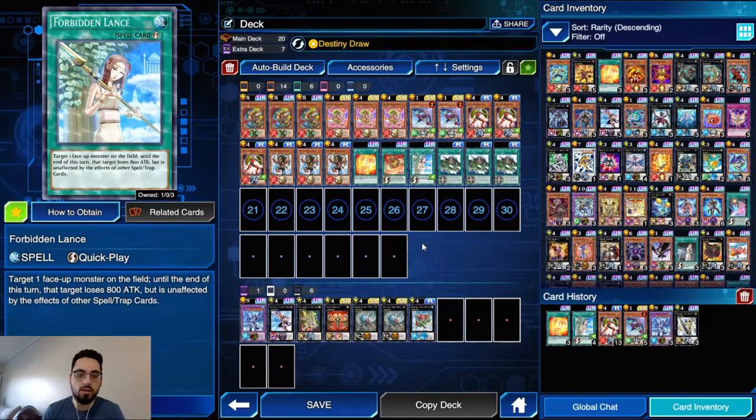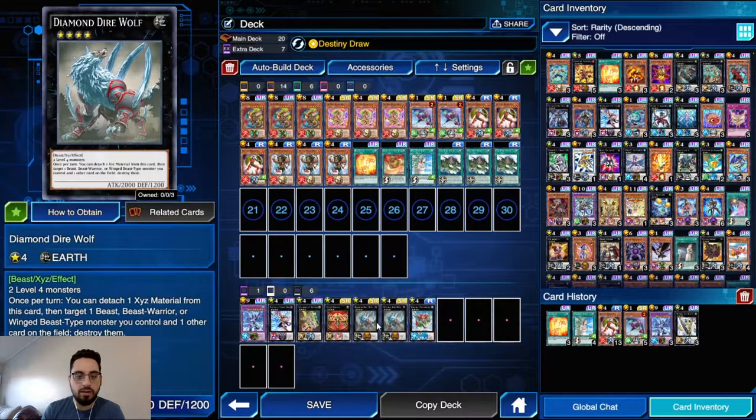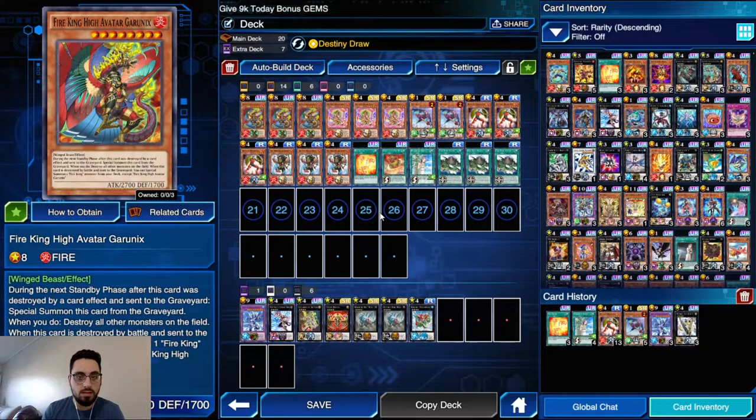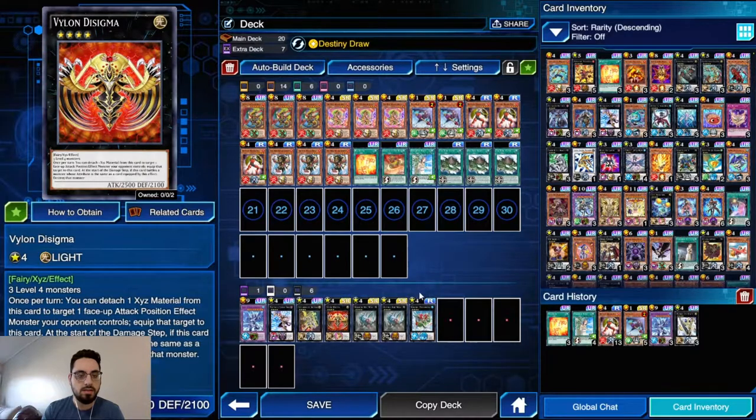The extra deck is very flexible. I have two Diamond Dire Wolves because that's the one you're going to be going into the most. I have Die Sigma because in the mirror match — which might become relevant because I really think this deck has tier potential — Die Sigma is really good for sucking up the opponent's Garunix. You survive, trigger D-Draw for Rekindling, and get to the point where you have three materials, rekindle into Die Sigma, suck up their Garunix, and push for game that way.